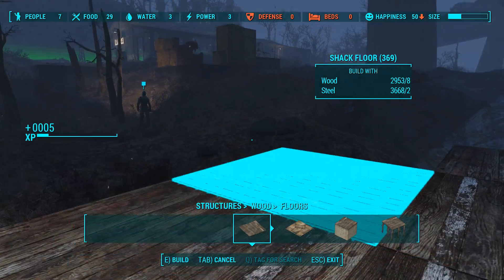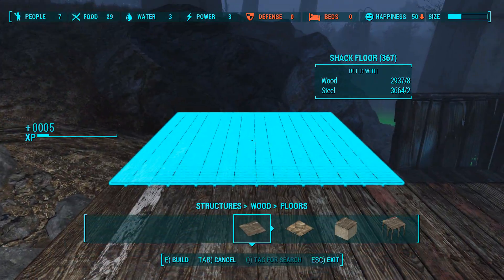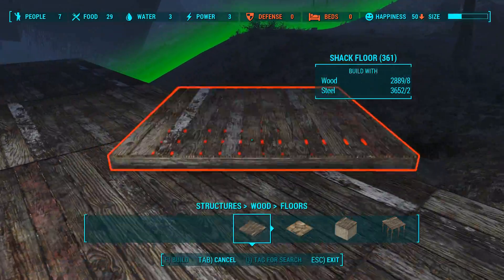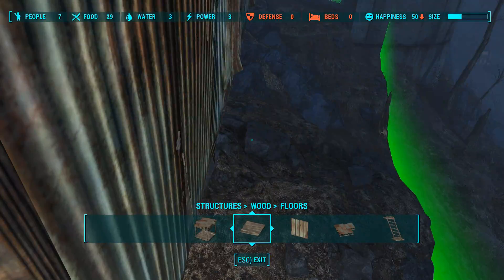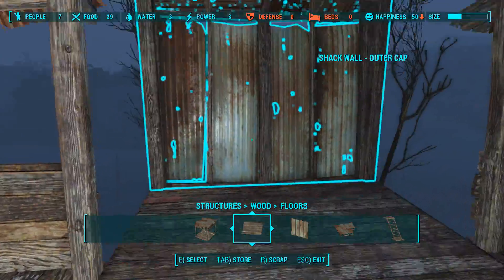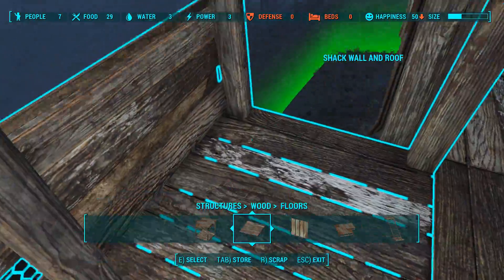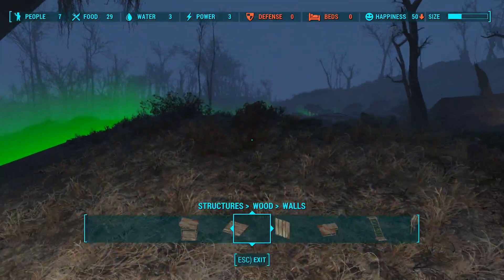Why is it telling me to talk to Preston? I guess because we did the Grey Garden quest. What are you doing down there, buddy? Let's just wall all this off and roof it off. Now we have a roof overhead, so we'll want some lights in here. We'll want a generator. But this is stupid — it might just be a big gaping hole there. Very stupid.